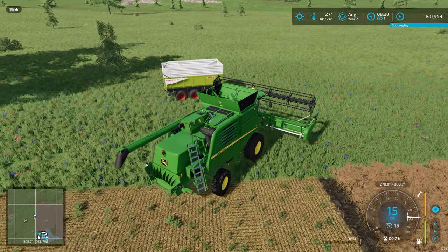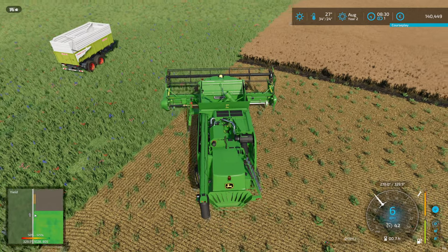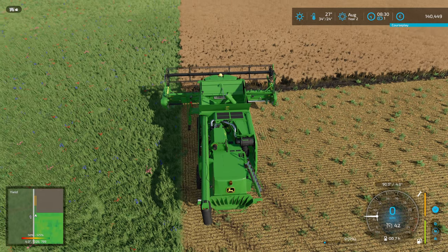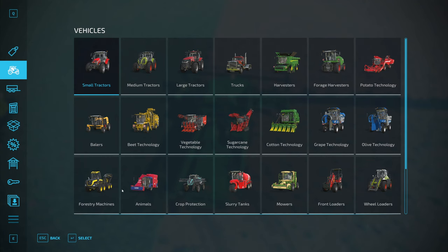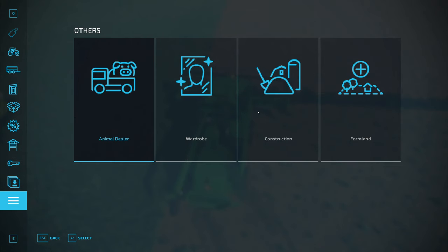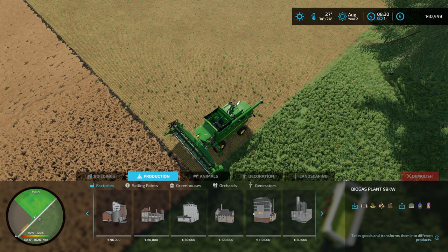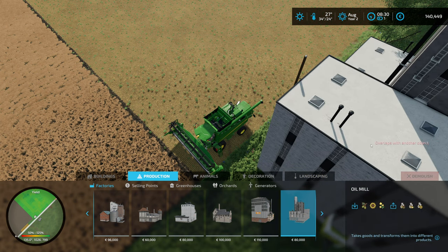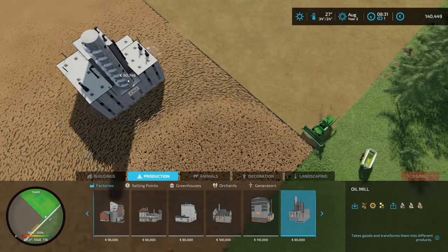Maybe we need to take some measures and make sure that we can do something with it, like buying an oil plant or something like that. Oh, that's the cereal factory - the oil mill. Oh, we have the money for an oil mill, but can we place it?